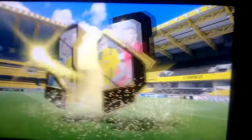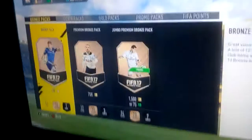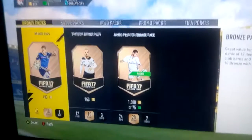Let's open the pack — it's not a walkout but it's an inform! It's a goalkeeper — I got Costilla, 84-rated Costilla. That's not bad, you know. Costilla, that's pretty decent, I'll take that guys. No untradeable, but still, Costilla — I'm quite happy with that. Could have been worse. I'll see you in the next video, peace!